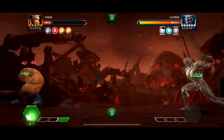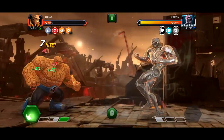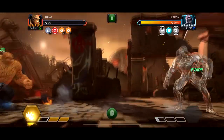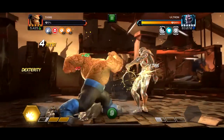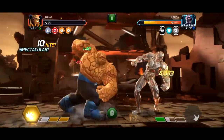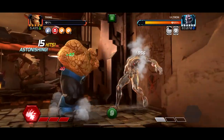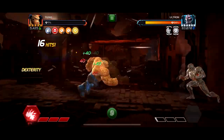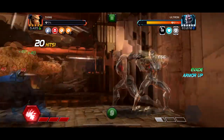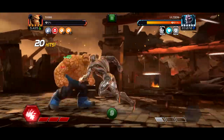The best characters honestly for this I would say are probably Corvus or Thing. This Thing gameplay you're seeing in the background is with full Thing synergies, with Champion Hela, Angela, and Heimdall. He is a rank 2 5-star, keep that in mind. If I had a rank 5 5-star Thing, I'm already doing 7k crits with a rank 2.